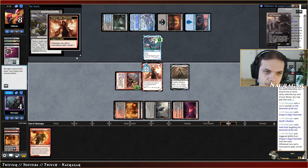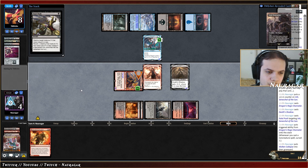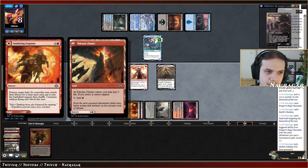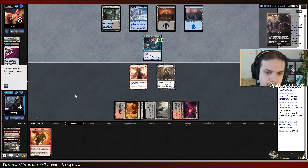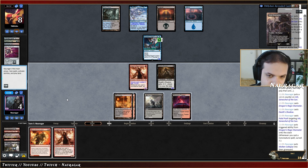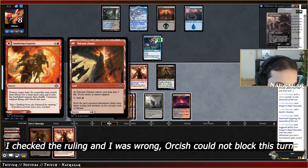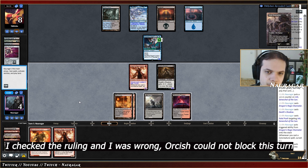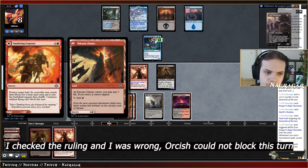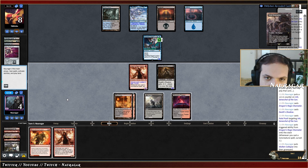Otherwise they're going to instant speed Orcish Bowmasters. We need sorcery, artifact, anything like that. That's fine — we can win. Jump block and then Sundering Eruption and we win right? They're not attacking — that's good. Got another DRC. If I play these creatures without flying they can't block this turn, which means creatures coming into play later can't block either without flying. The dead Orcish Bowmasters can actually block.